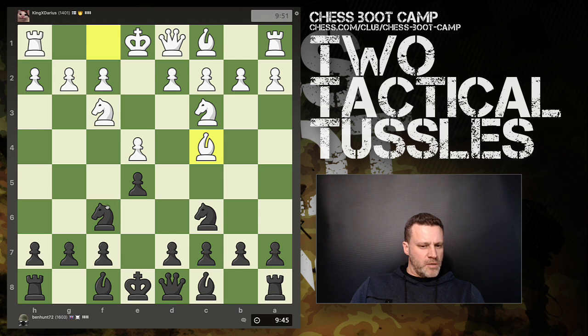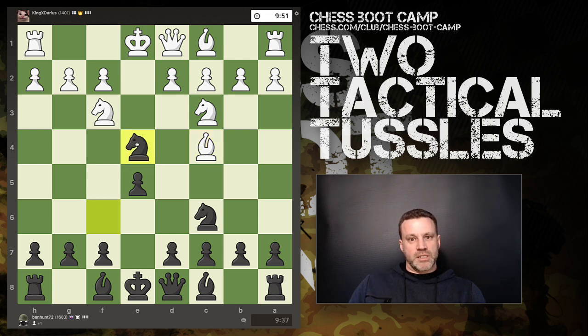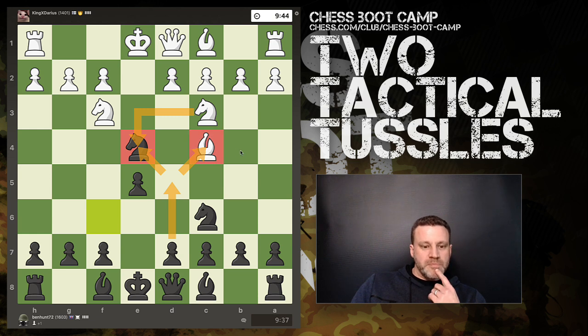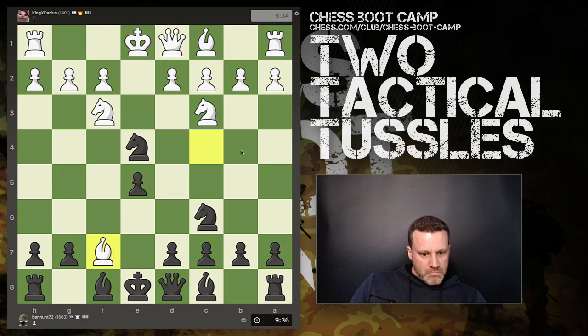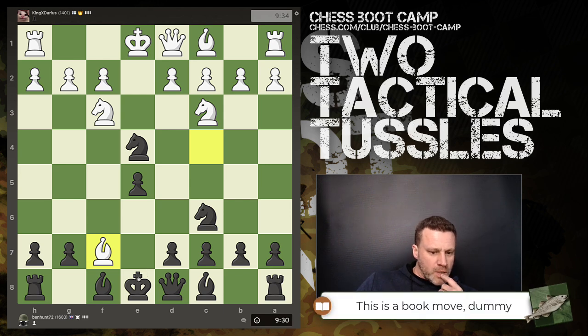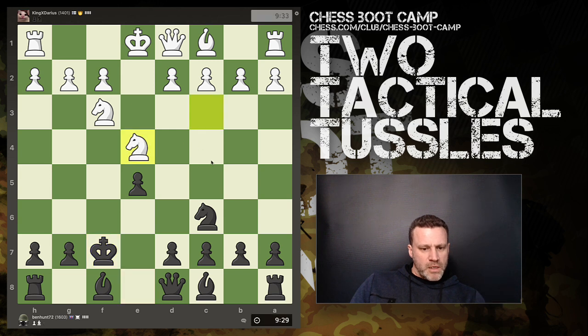If the bishop comes out here there's a trick: this idea of takes, knight takes d5. So this is the Italian Four Knights — actually did a video on this recently. If he takes the knight I play d5 with a fork on the knight and bishop.